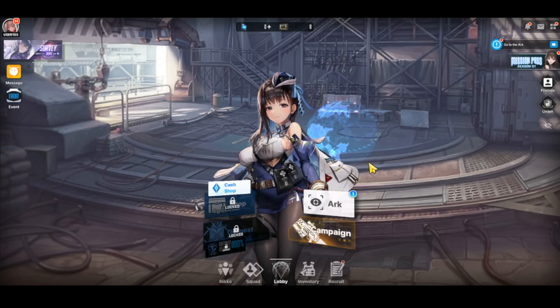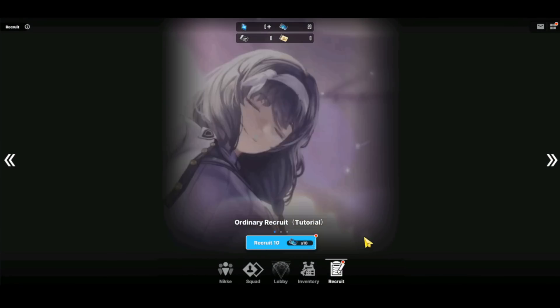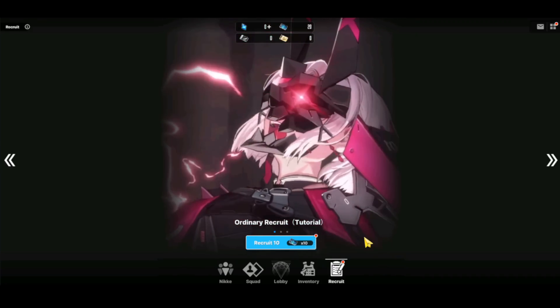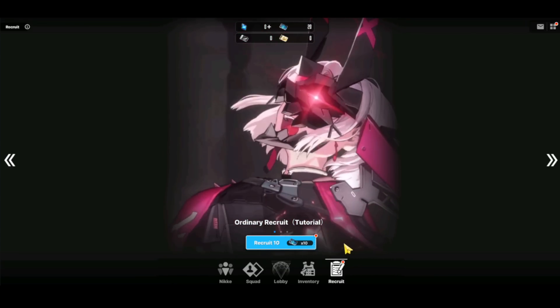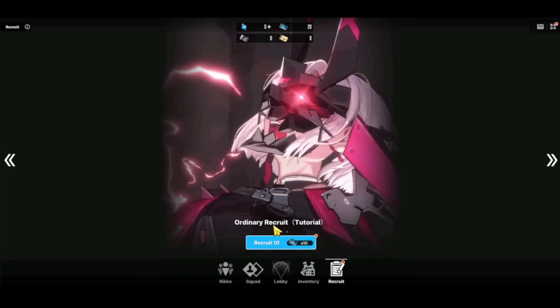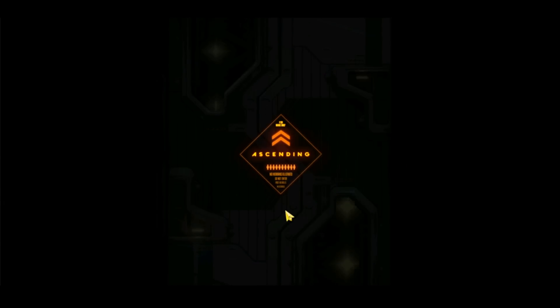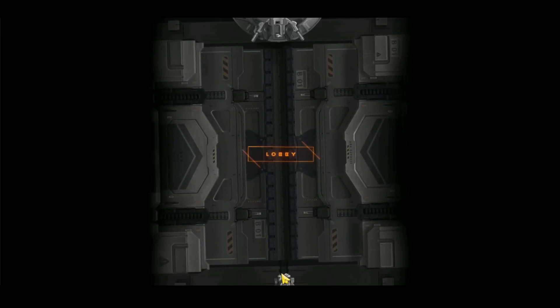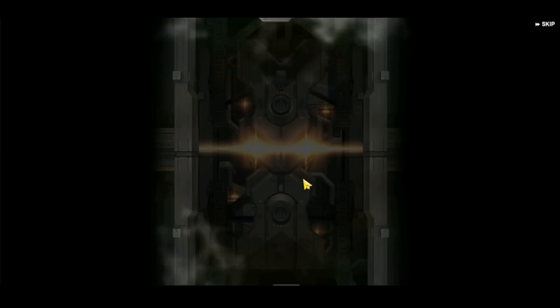After you clear 1-4, which is the boss stage of the first chapter, you will get access to the recruitment menu. The whole process takes about 10 to 11 minutes — and of course, if you're faster than me, it'll take shorter. You can access the ordinary recruitment page, which is the tutorial. For the tutorial, it's guaranteed 1 SSR, 100%. However, you cannot get Pilgrims from this, and I can't see what units are available in the tutorial pool because you just can't access that.